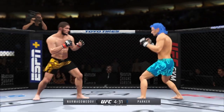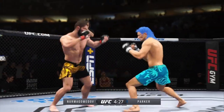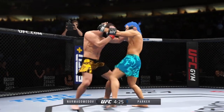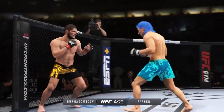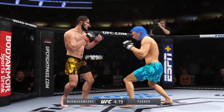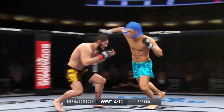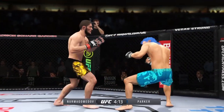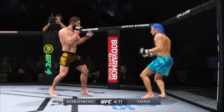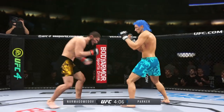Big punch lands over the top. A little single collar tie there, and they separate. You start to really worry about the wrestling, and there's that left hand. It's a very underrated part of his game, his ability to stand and strike with anybody in the UFC. He's just got a great feel for the striking realm early in this one.